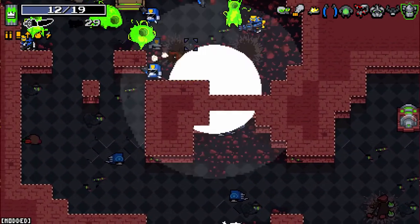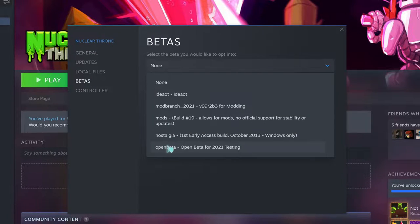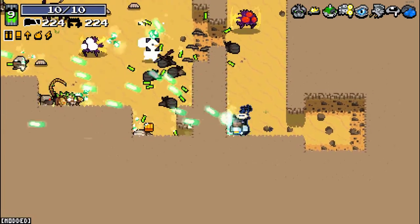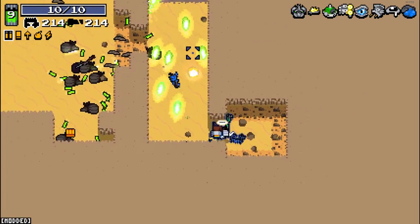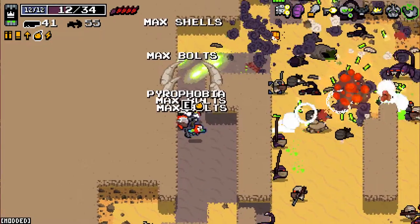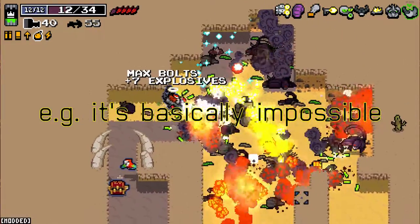Nuclear Throne was made in Game Maker, and a bunch of the systems are tied to framerate, and so you have two choices. You can play this secret beta build that has 60fps with no mods, or you can play with mods at 30fps. You can play with mods at 60, but it requires an extremely stable framerate to work properly without going into slow motion, and I'm sorry to say that my 2070 Super just isn't cutting it these days to run games from over half a decade ago.